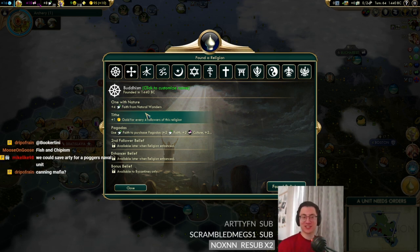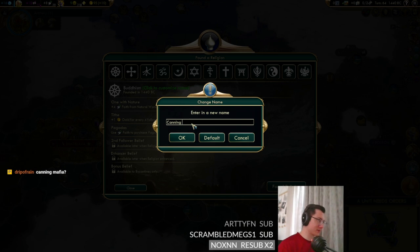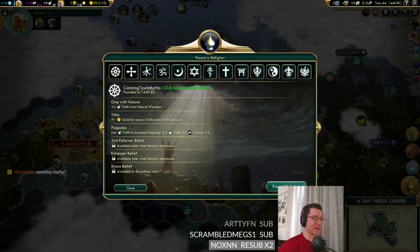Fish and Chips suggests Moose and Goose. Canning Town Mafia is suggested — that's true, we've been waiting for the Canning Town Mafia for quite a while! Let's just do that. We'll call the religion the Canning Town Mafia — there we go, we'll do that. We've been waiting a while for that one.